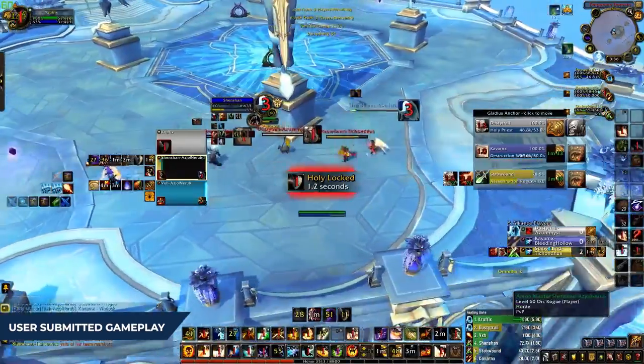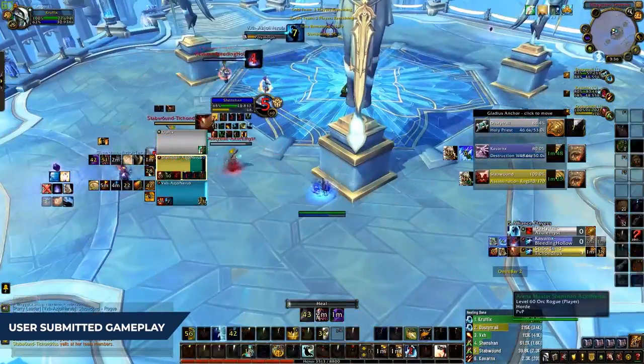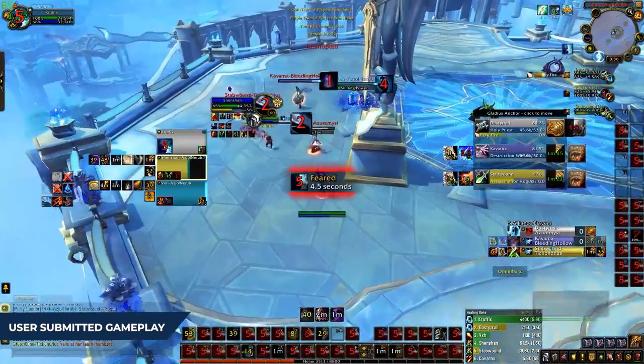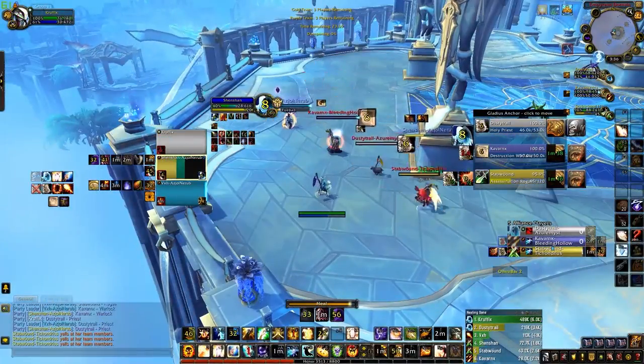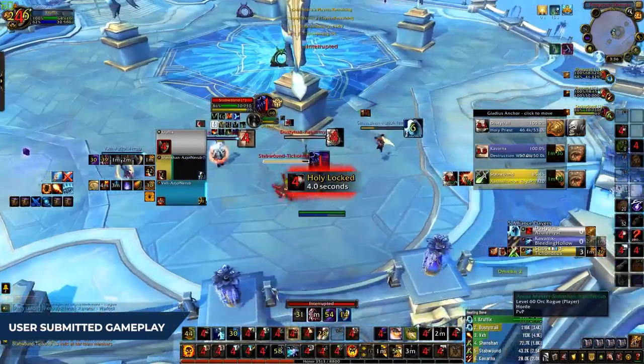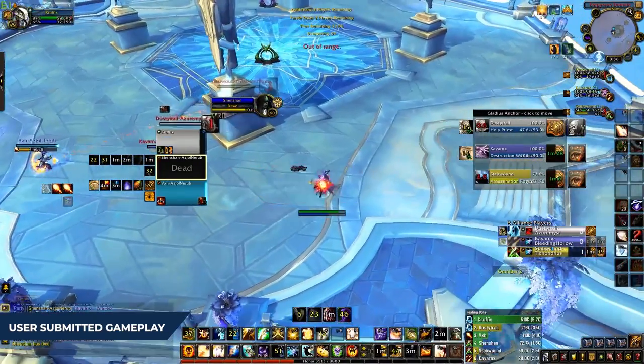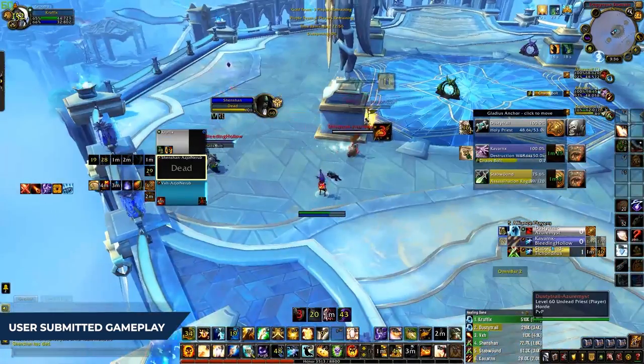There's an even bigger mistake being made here. If we look carefully, there was an opportunity for the priest to save the rogue by instantly topping them with Serenity. Remember that GS+Serenity is almost a 0-to-100 heal that even leaves a powerful HoT thanks to mastery. It appears our priest wasn't paying careful attention to Serenity and instead tried to heal with brute force, eventually leading to the rogue's death.